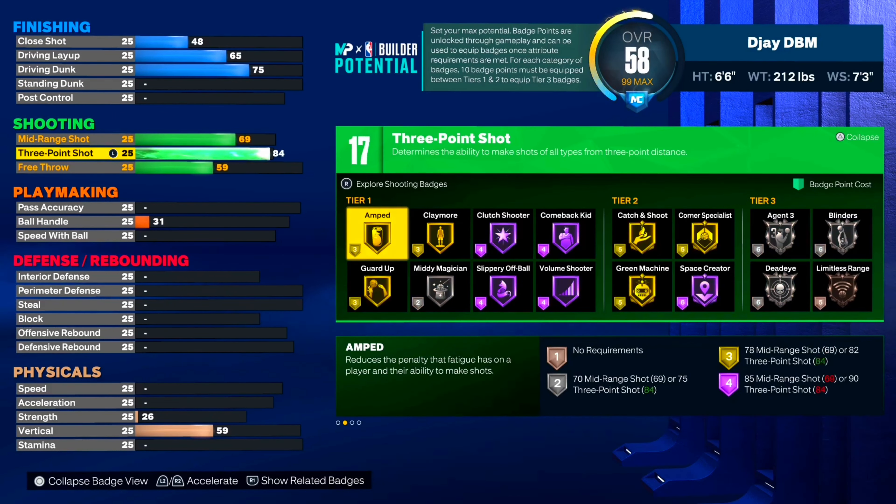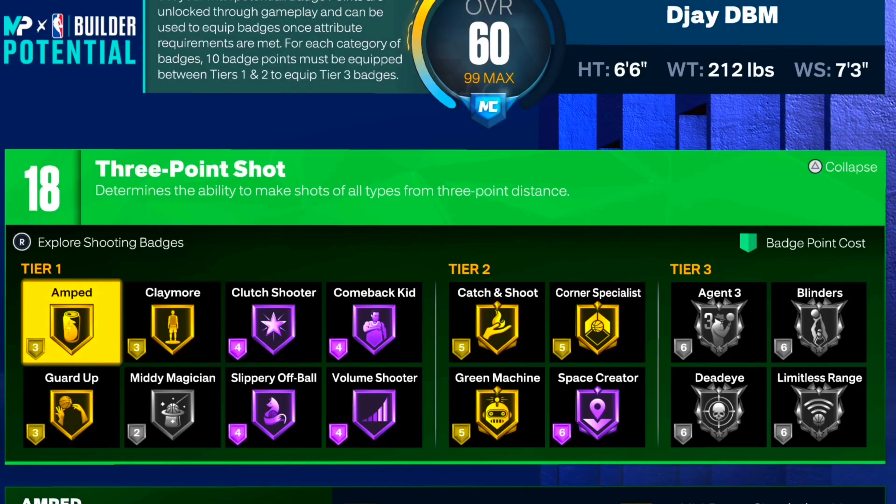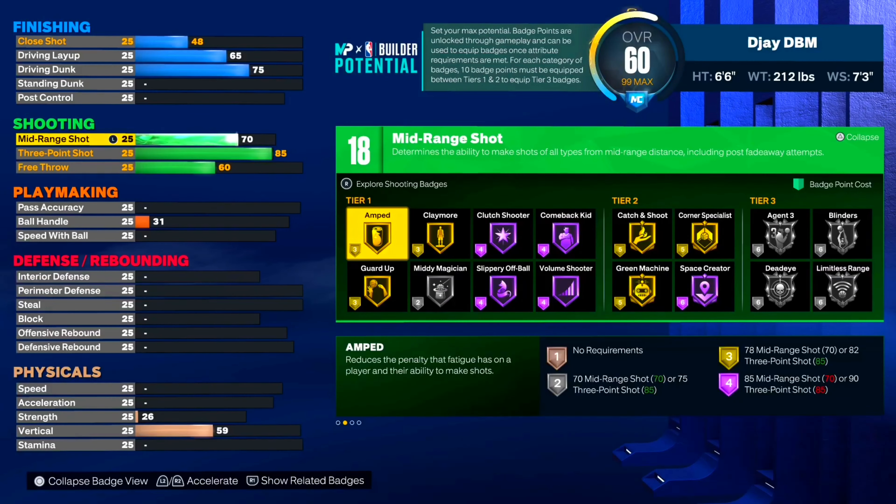For shooting, we're gonna put our three-pointer right at 85 and leave it there. That way you still get limitless range on silver, dead-eye on silver, and agent threes on silver, and blinders on silver. In tier two badges you get gold catch and shoot, gold green machine, and gold corner specialist. For the tier one badge you get guard up gold, clutch shooter, and hall of fame comeback.